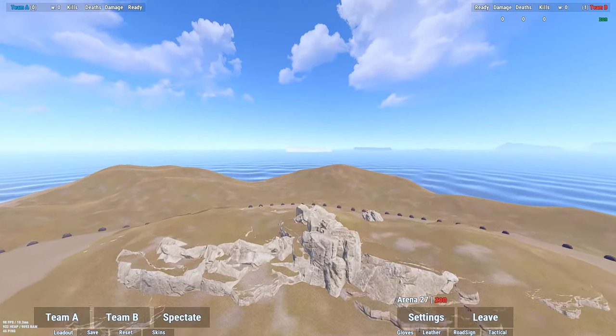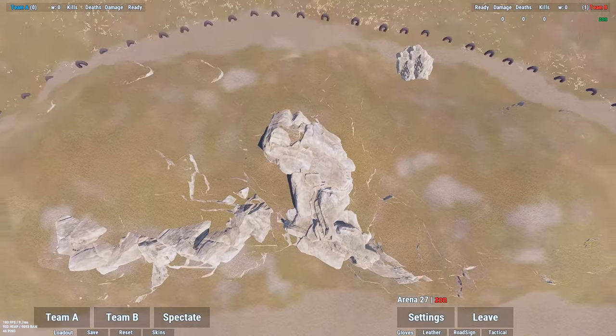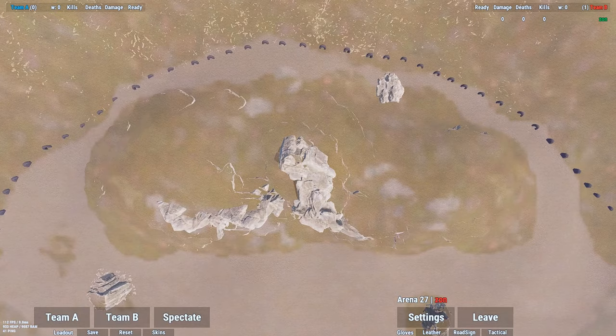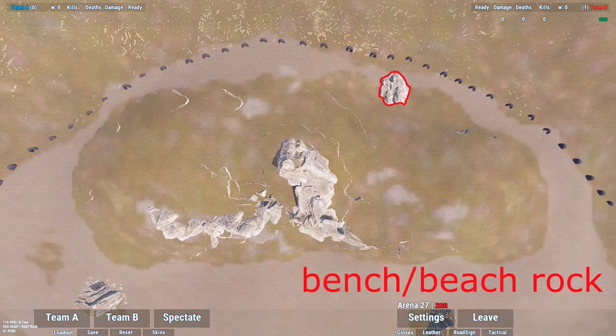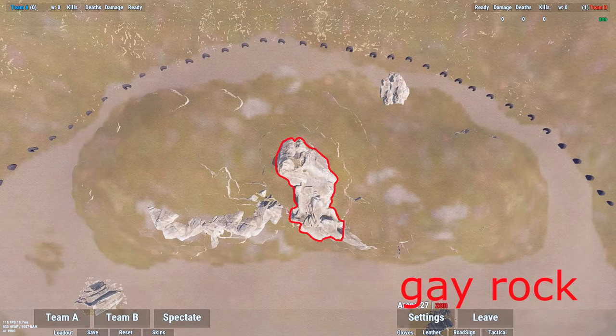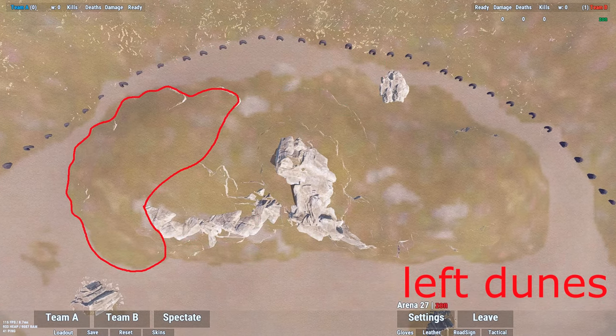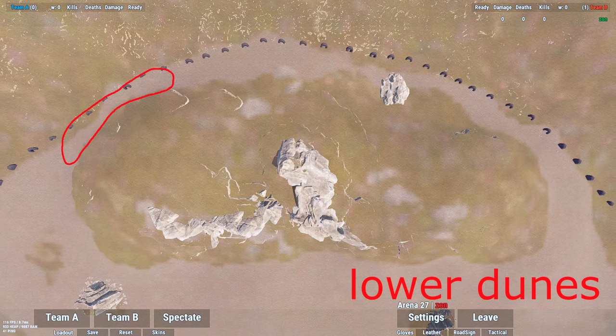Alrighty boys, let's head over to Cross. Right side, we got Right Dunes, Bench, Beach Rock, Gay Rock, Beach, Skateboard, Left Dunes, and Lower Dunes.